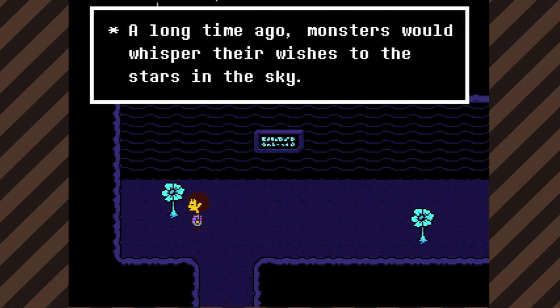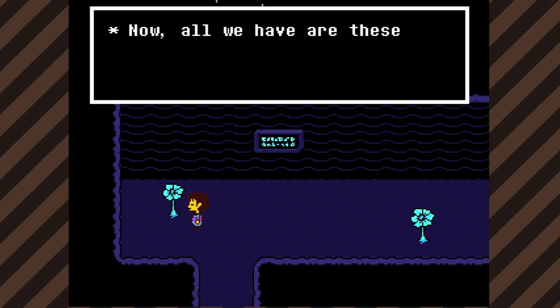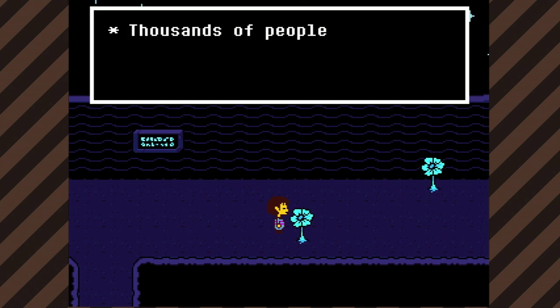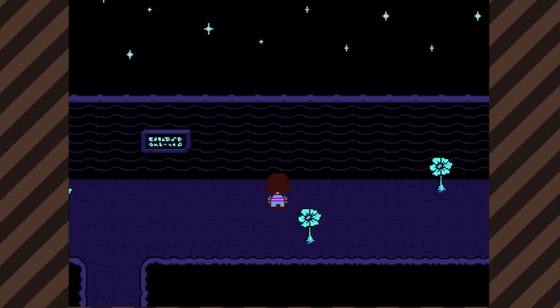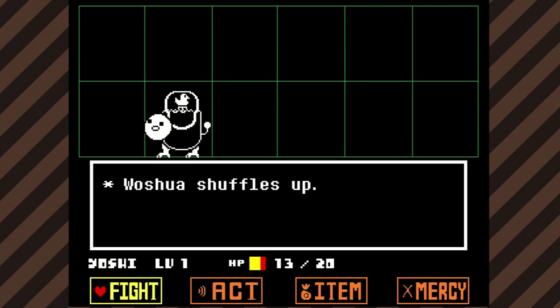Monsters would whisper their wishes into the stars in the sky. If you hoped with all your heart, your wish would come true. Now, all we have are these sparkling stones on the ceiling. Because we're underground. A sign. Thousands of people wishing together can't be wrong. The king will prove that. A sign. They're important stuff. Wishing room. It's us. Washua.